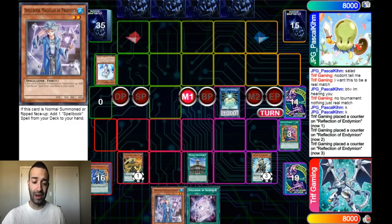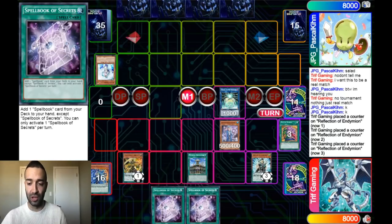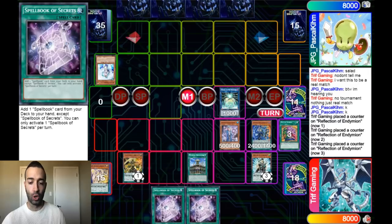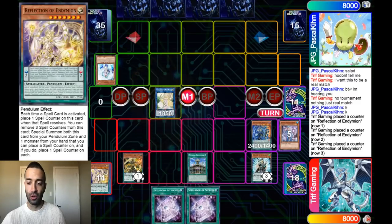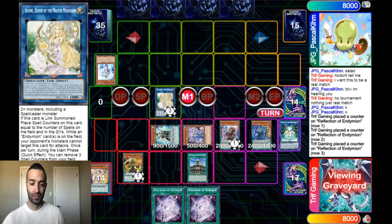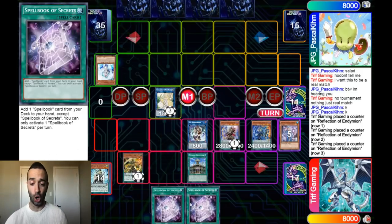Our next play: we normal summon Blue Boy for a free plus one. We're not pendulum summoning yet. We had the option to go Selene first, special back Blue Boy, then go into Appalooza — but we're doing a cooler play. We pendulum summon Jackal first to stop a hand trap, then go into Selene. I was scared of Nibiru — that's the beauty of Jackal. Take advantage of Jackal whenever you can. We activate Servant and Mighty Master, use Selene's effect with Servant and Blue Boy to go into Mascarina. We turned that garbage Desires into still having three interruptions.